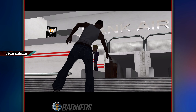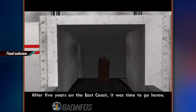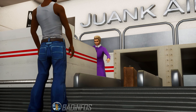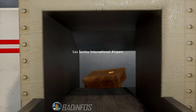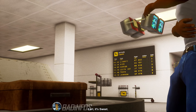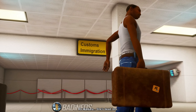For starters, CJ's suitcase has always looked like it's sunken into the floor at the airport in the original. However, the Definitive Edition fixed it by the looks of it. Apart from that, nothing really else to say about the opening cutscene since everything else looks the same, with only improved graphics in the Definitive.